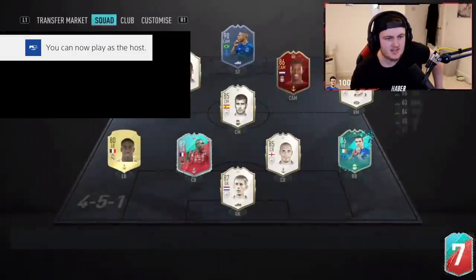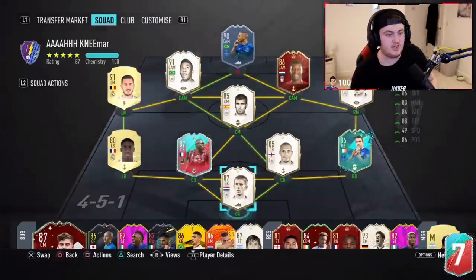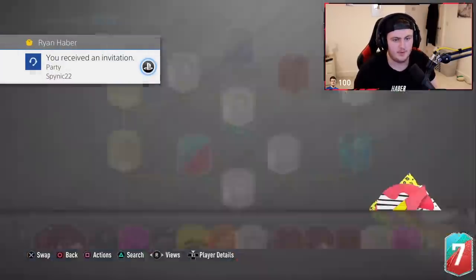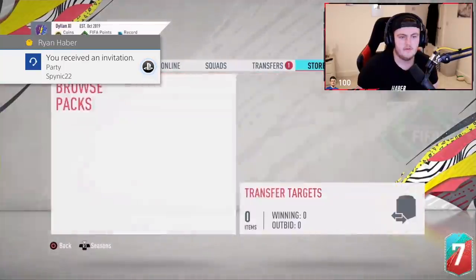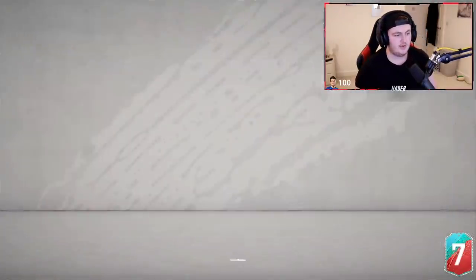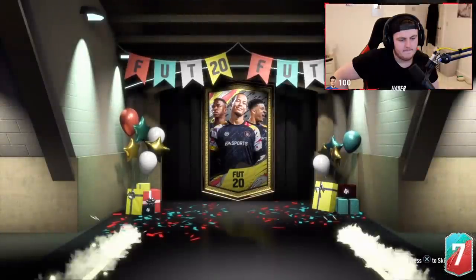Next up is Dill's pack. This is what his team's looking like — he wants Richarlison. I forgot Richarlison even existed, to be fair. I forgot that Marcelo he got could have been Richarlison. Alright, here we go. Fingers crossed we can get him something good. Fingers crossed. Come on EA. What are we saying?